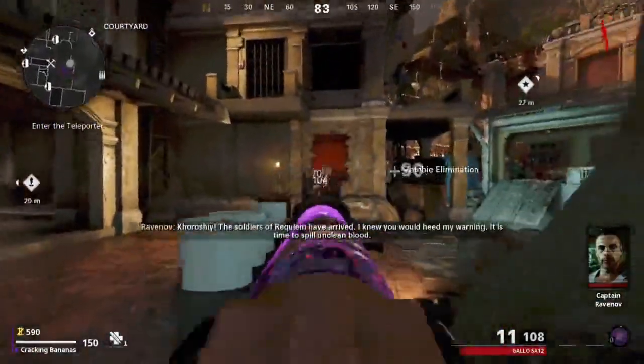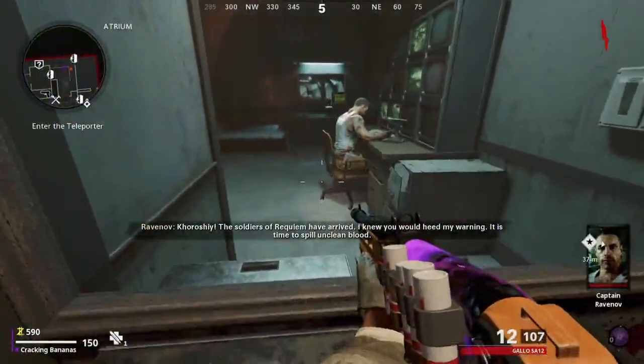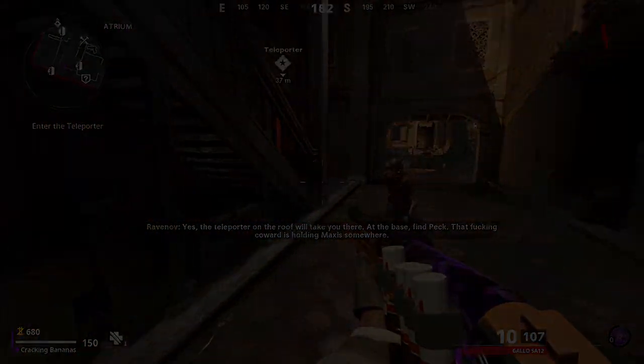This is how you get the Power and Pack-a-Punch done on Firebase Z. The first step is that you want to make your way to Ravenov. You want to speak with Ravenov, and once done speaking, you'll be ready for the next step.